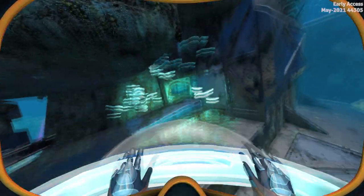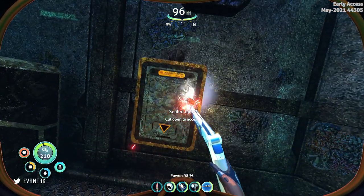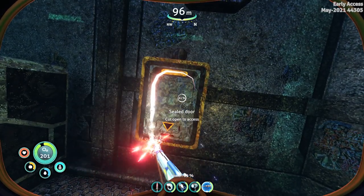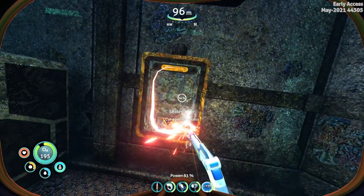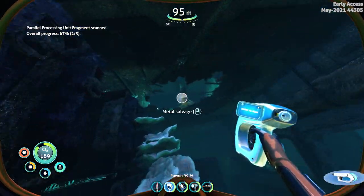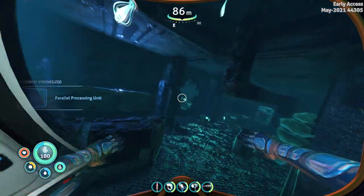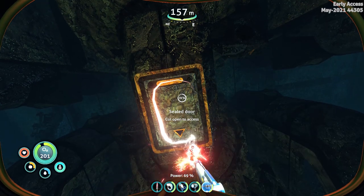You will also need a laser cutter, so if you don't have the blueprints yet there's a video on my channel just on that subject — the link is on top of your screen. One of these shipwrecks contains two fragments, so go up and you will find the other one not far from the first. You only need 3 fragments to get the blueprints, but there are actually 4 fragments on this planet.